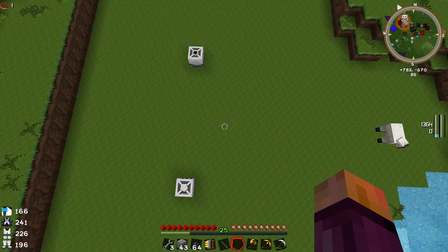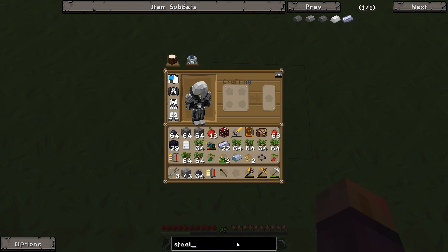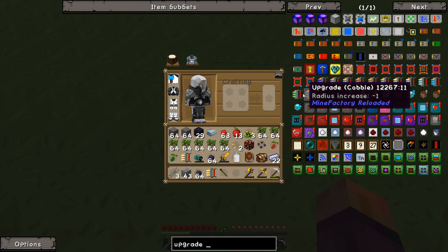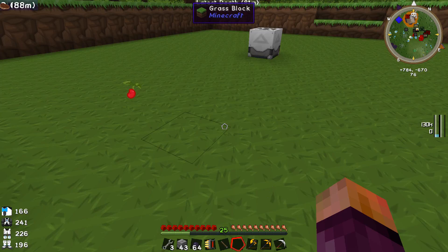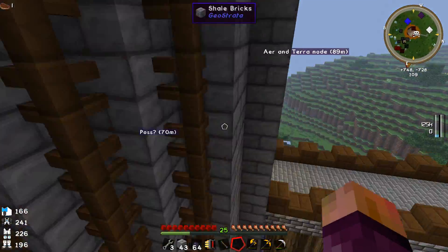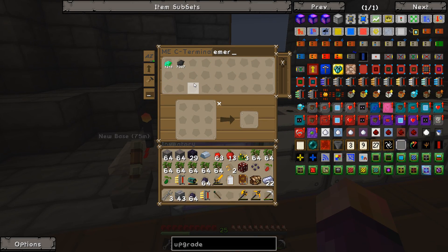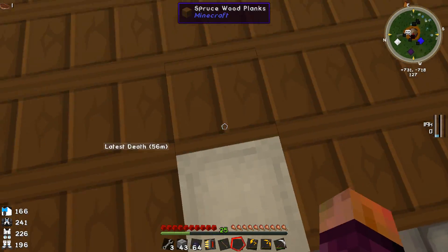We've got gold upgrades on the harvester at the minute, but to be honest we could probably go ahead and get some of the top tier - I think it's emerald. The emerald upgrade gives 11 range over the gold's 7. If we check, we've got 1,341 emeralds, so that is not a problem whatsoever. That's probably what I'll end up doing - emeralds, raw plastic, gold nugget, and redstone - really easy.